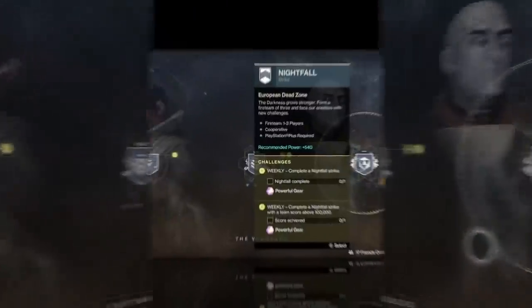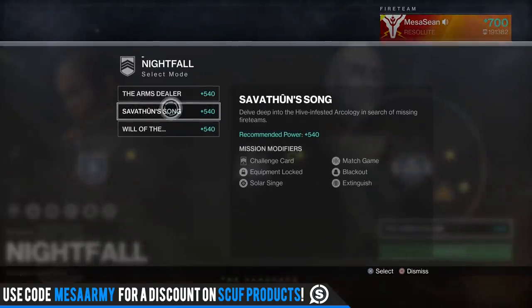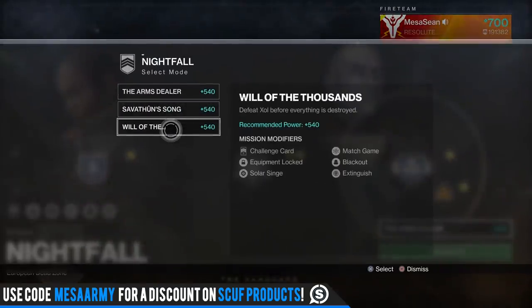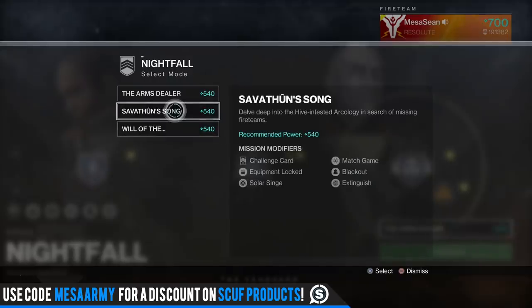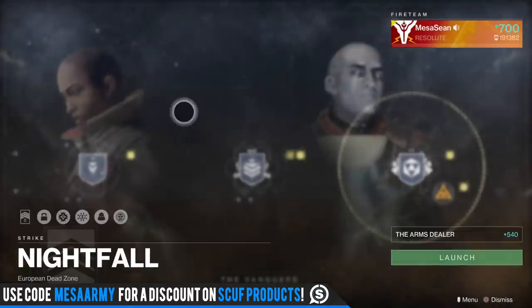Let's get into the Nightfall Strikes. This week we've got the Arms Dealer, Savathun's Song, and Will of 1000s. For Will of 1000s, you have a Transmat effect. For Savathun's Song, you've got a really good auto rifle called the Duty Bound — static roll, year one, but you can grind it out. For the Arms Dealer, you have an exclusive exotic sparrow called the Tilt Fuse. So if you're looking for a good auto rifle, I would grind that out.